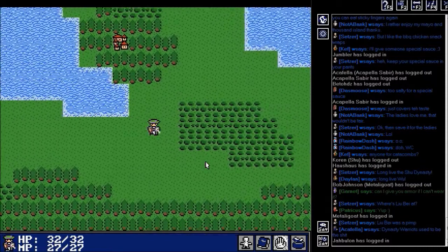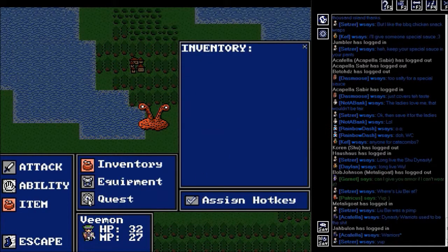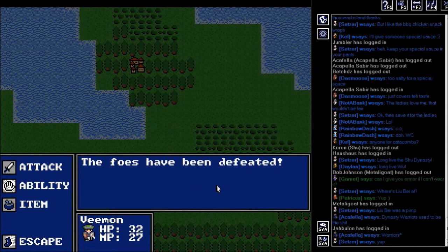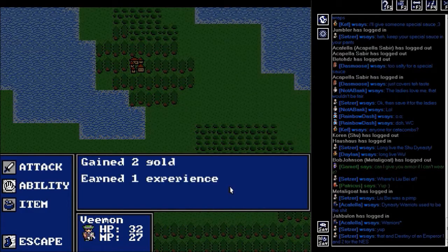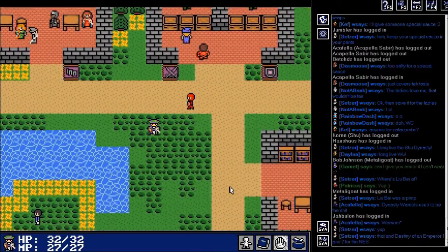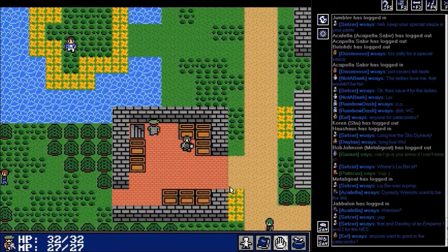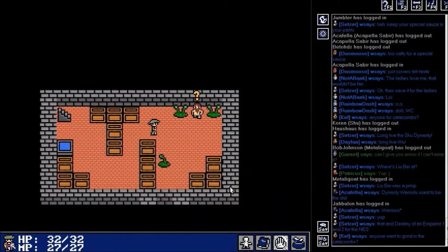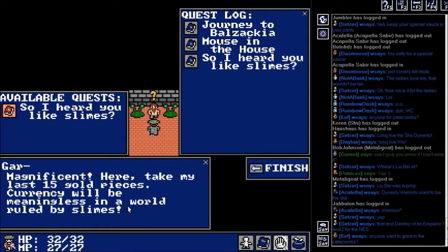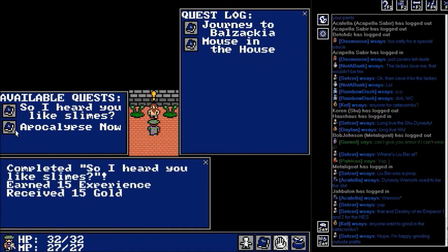Red slime — probably be out here somewhere. Oh, first one that showed up — that was nice. Can I just catch it? All right. Sometimes you have to weaken it if it's stronger than you, but I'm pretty much stronger than the red slimes at this point. He gave me 15 experience and 15 gold — that's very good.